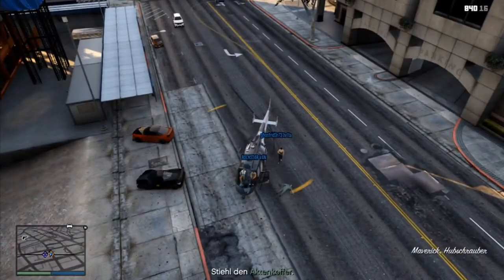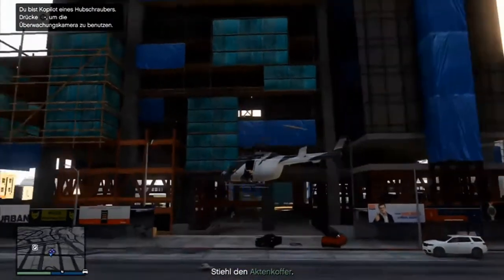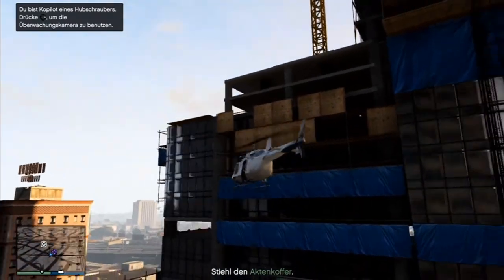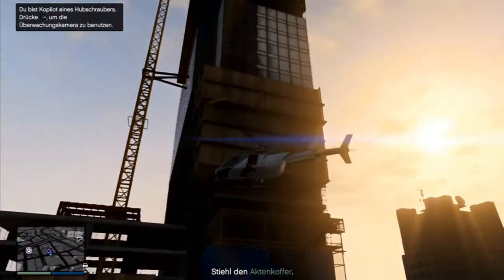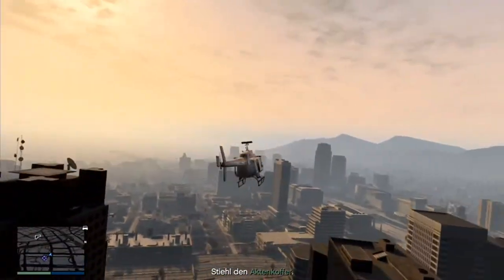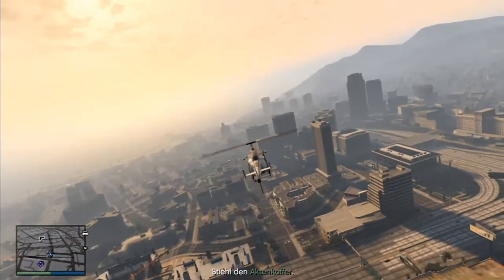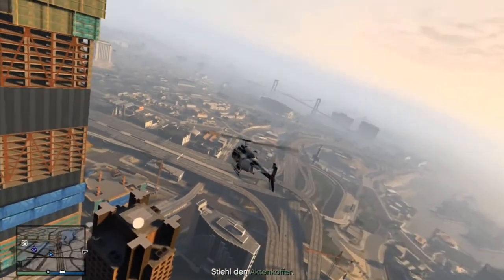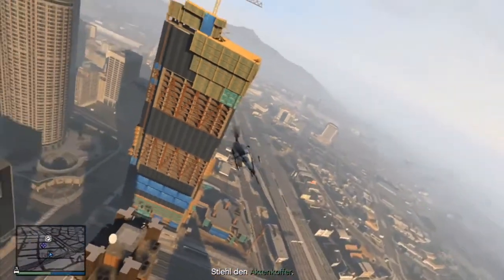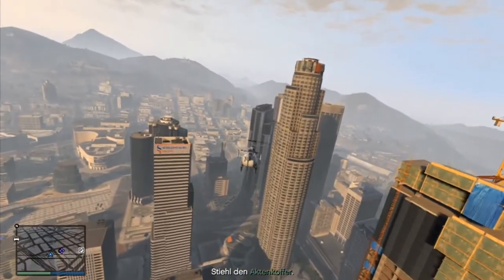After we team up nearby the building where the files are on the map, we ordered a transport helicopter from Meriwether and killed the pilot. You need to know that the person who ordered the helicopter should NOT kill the pilot, because when you order a helicopter and kill the pilot from Meriwether, you will get on the blacklist. So let the pilot be killed by someone else in your team and all is fine.